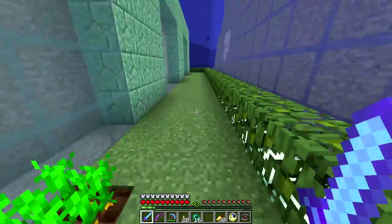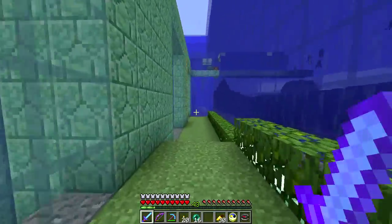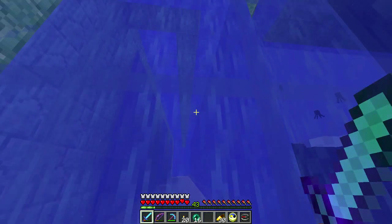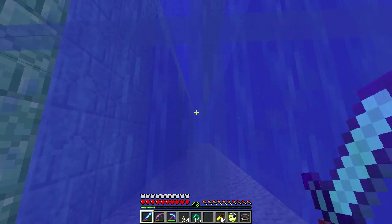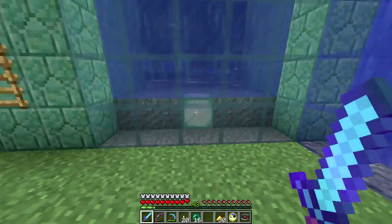This is below the area where the Guardians spawn, so you can get mobs down here which can be a little bit of a pain. I have to figure out what to do with some of this — it's kind of wasted space. This was cool when the whole area was underwater. I've got water under here but I was hoping squids would spawn in here, but they don't.